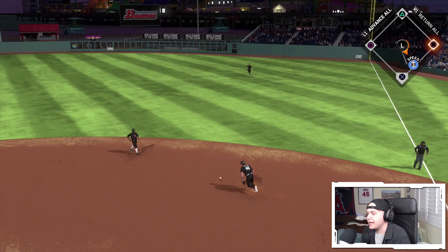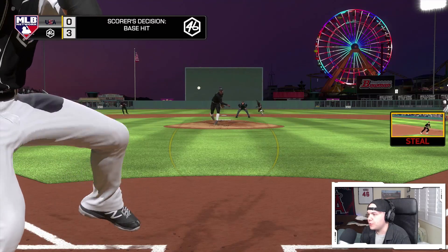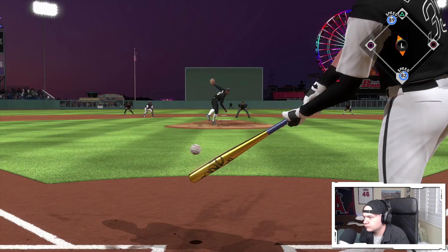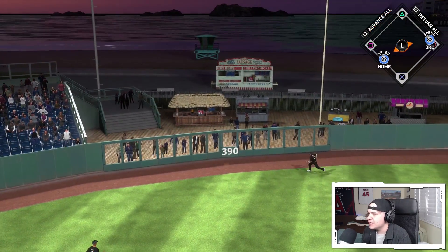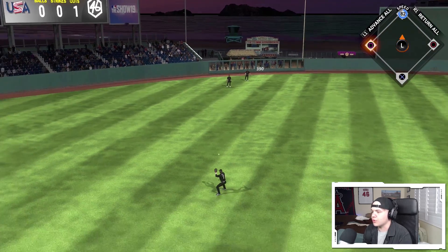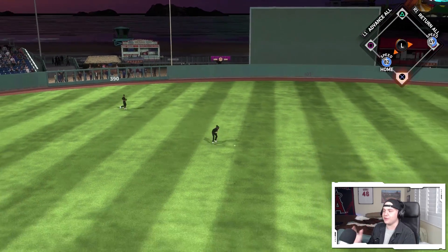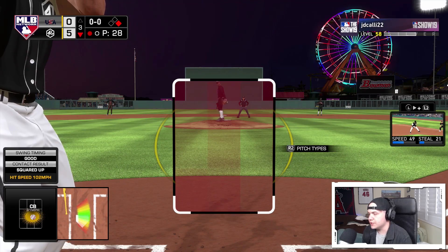Tony Gwynn with a single, running first pitch — he gave me a slider low. Gwynn easily in scoring position already. Bellinger hits it in the gap — perfectly placed ball. This offense, there is literally no spot in this order where you can breathe. Frank Thomas up the middle — 82 speed, that's an easy run. We're up five nothing!